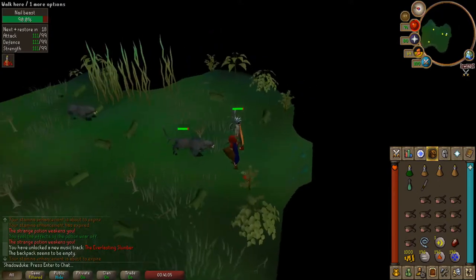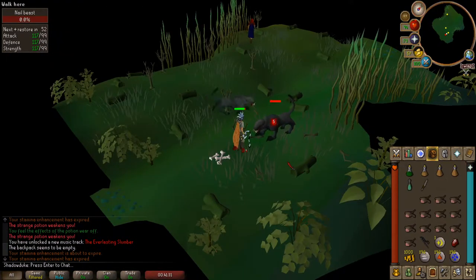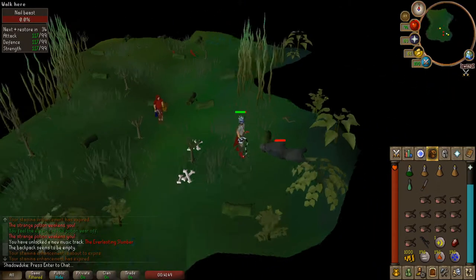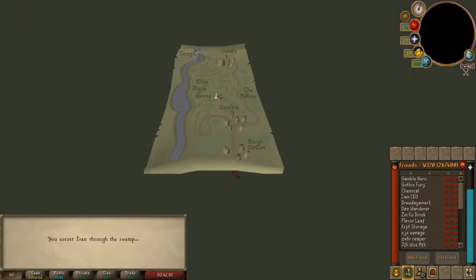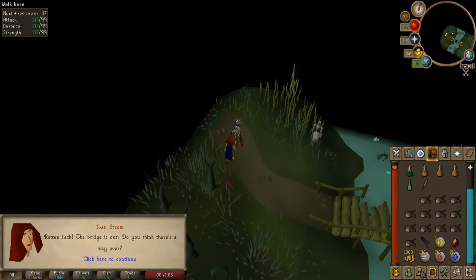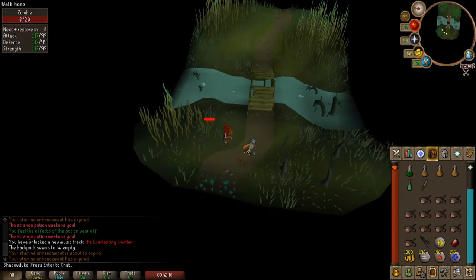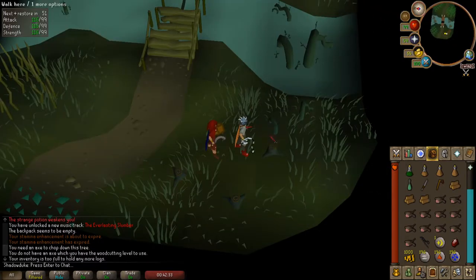Next you'll be facing nail beasts. Use your normal weapon to attack them and use food on Ivan if his health gets low so he doesn't die. Now you will come across a broken bridge. Chop down trees and then use the logs on the bridge to fix it. If you don't have an axe, kill the zombie for one.